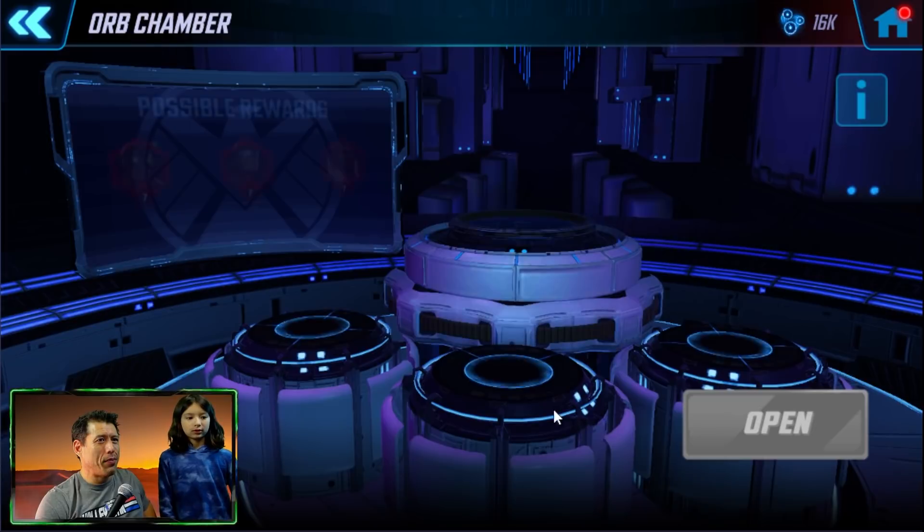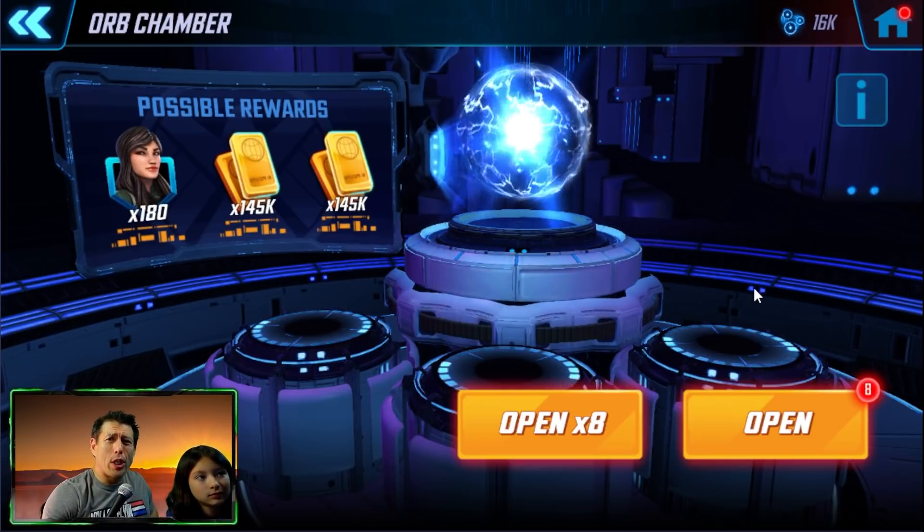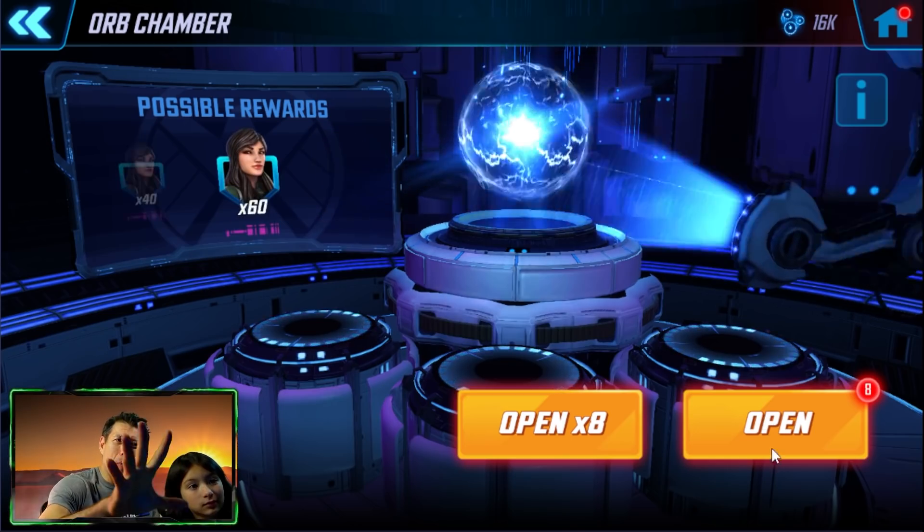I am seeing no unfarmable characters — nothing. Oh we got a Sharon Carter and a Cersei, so a little better than the silver samurai. For newer players, characters like Hela are very, very important — Ghost is available in the war store. Are you ready for these? All right, I'm gonna leave this up to you. You could open all of it at once or we could stretch it out and open them one at a time.